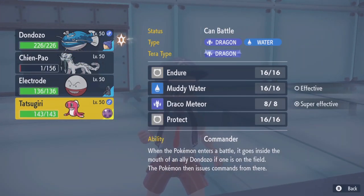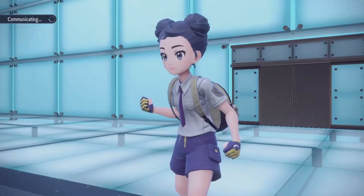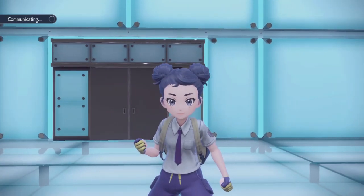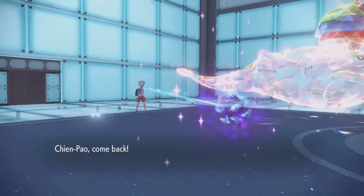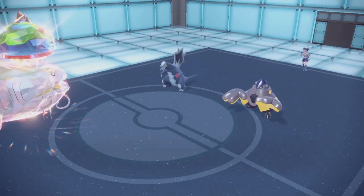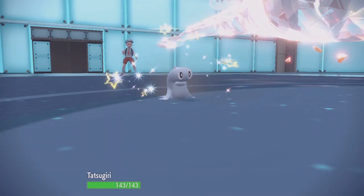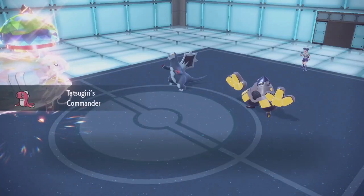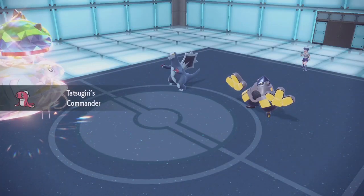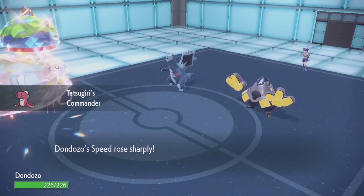Now Tatsugiri is in our mouth, so we can do this. The trick of this team is: use Endure on Tatsugiri, then use Explosion with Volt Orb — you get Tatsugiri down to one HP. Then it gets eaten into Wailord because you bring him out after the explosion, and then the toxic orb kills Tatsugiri inside his mouth. It's very convoluted.